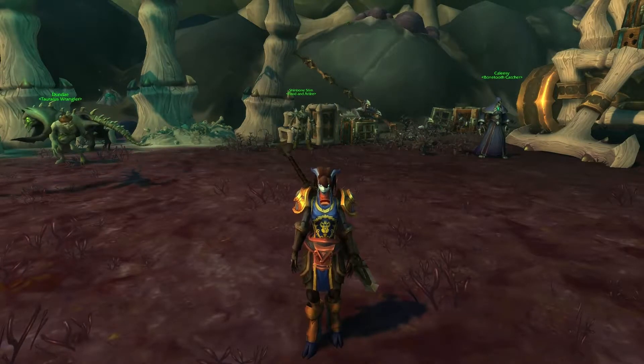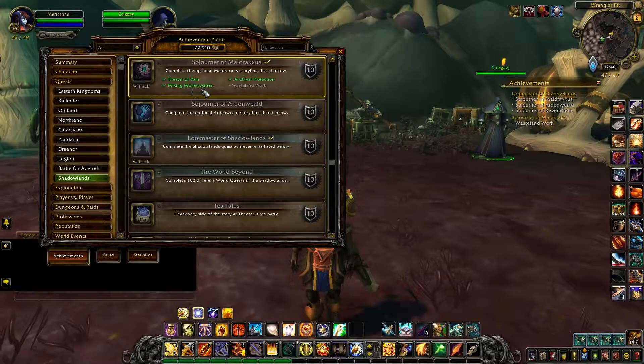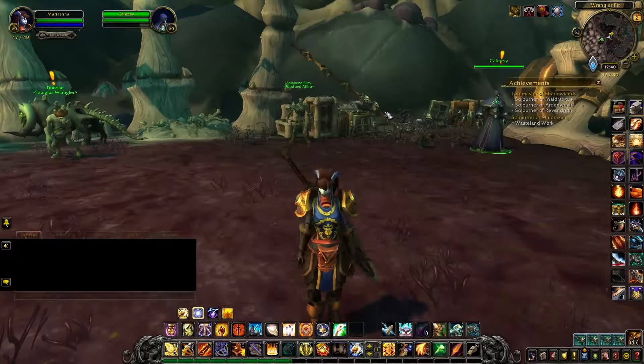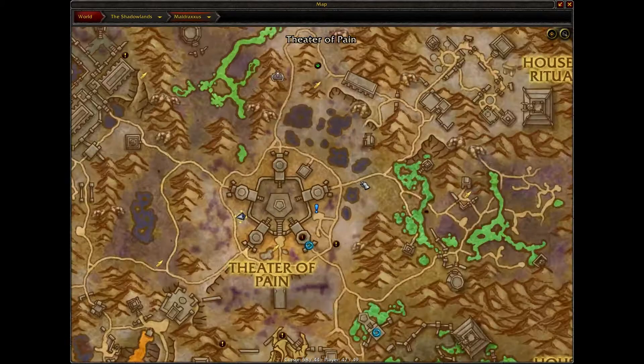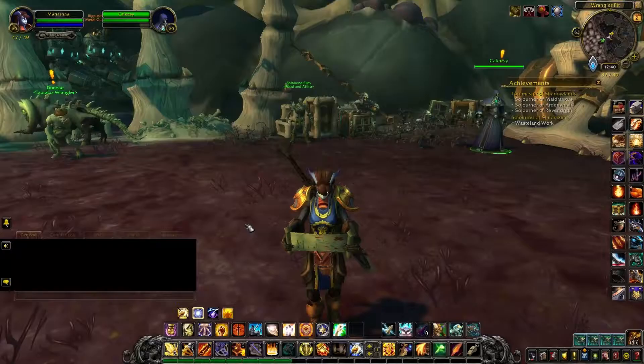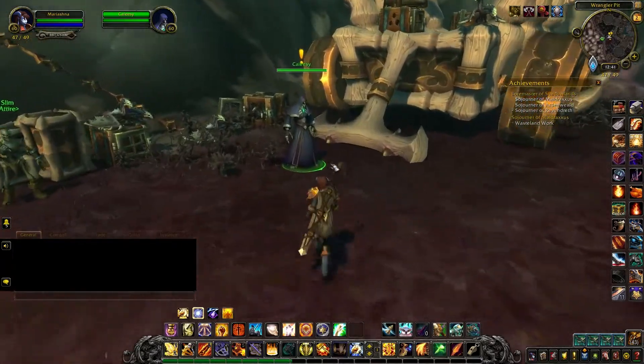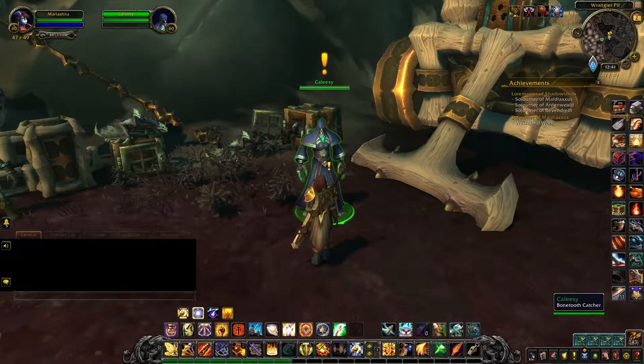This is Dragon of Eternity, and welcome back to World of Warcraft Shadowlands. In the last video I went through the Mixing Monstrosities Optional Storyline in Maldraxxus, and in this video I'll be going through the Wasteland Work Optional Storyline in Maldraxxus. The starter point of this storyline is at coordinates 4749. If you go to the Theatre of Pain Flight Point and then follow the road left, then west then northwest, you'll eventually find these guys and they have the quest.